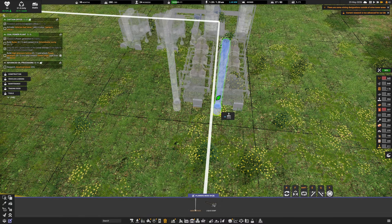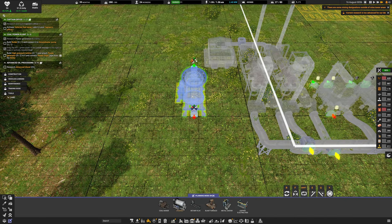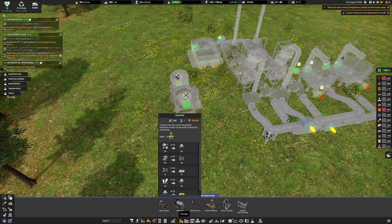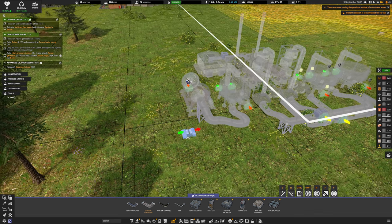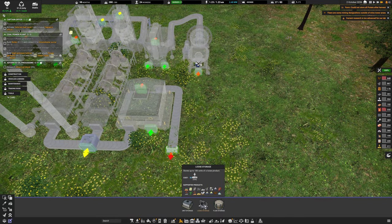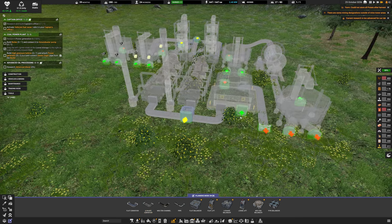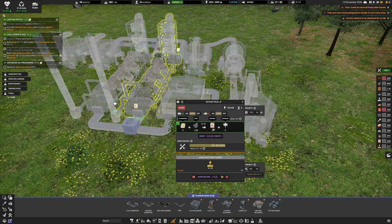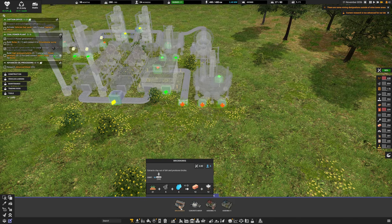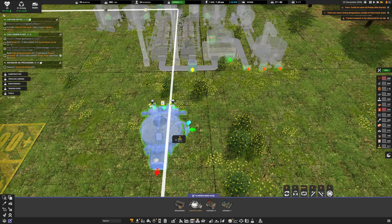I'm getting the cement to go into a buffer then connect via belt to a crusher with a slag storage beside it. The crusher needs to be raised. Cement comes down the belt into a loose storage then into the buffer. This crusher makes 24 crushed slag per minute. With two cement mixers we're making 6 cement each — and the concrete mixer takes 1.5 with 9 slag, so with 24 slag we can run two concrete mixers making 24 concrete slabs per minute.